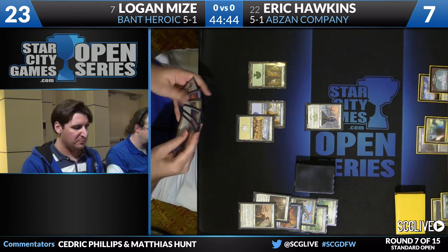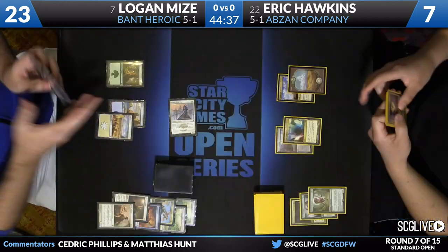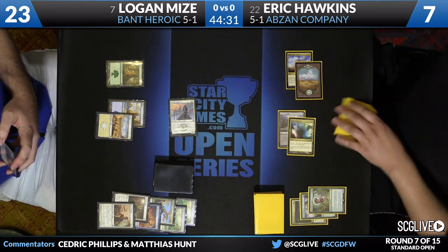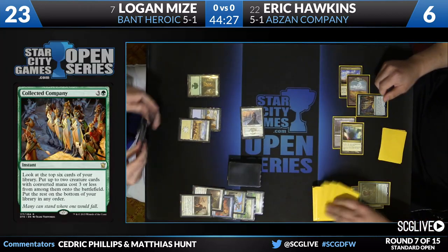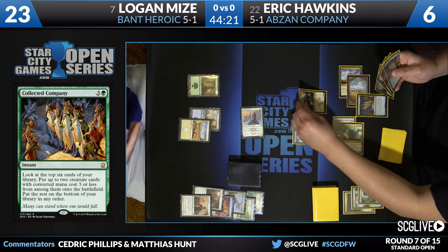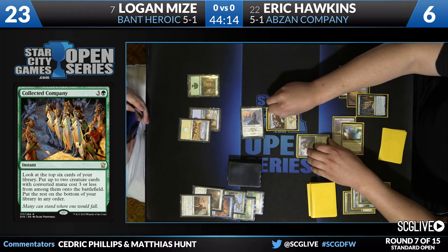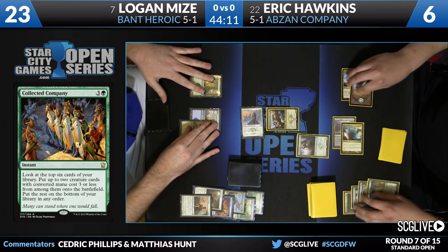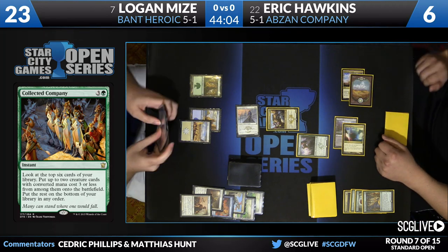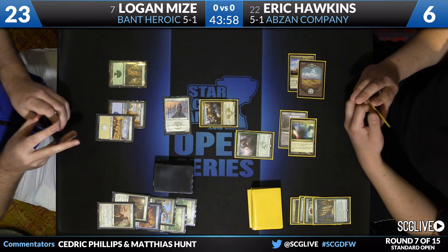Collected Company hasn't really made its way into the standard metagame yet — the company decks are new, so Logan might just think it's a removal spell. But if this company hits a Deathmist Raptor, that's really good for Eric. He spins the wheel and gets Den Protector and Anafenza — not too shabby. That's better than most four-drops you could have cast; it's probably stronger than a Siege Rhino. The advantage of Collected Company is you have to build your deck a certain way, whereas Siege Rhino you just cast in Abzan.